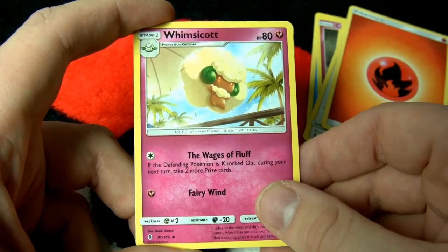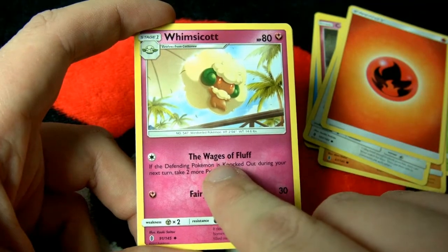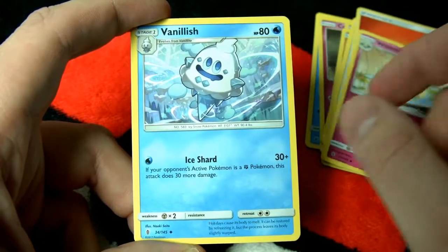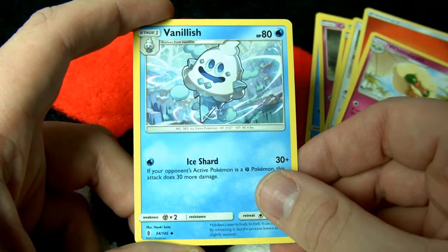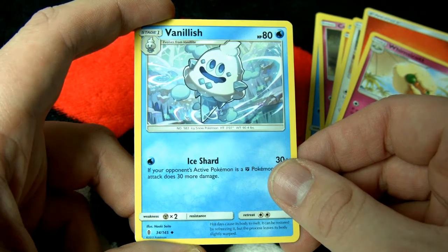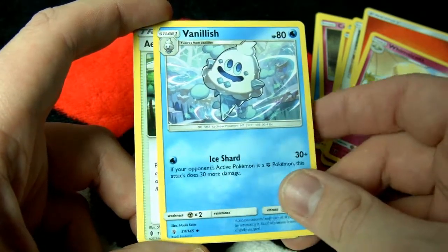Followed up by Whimsicott — 'The Wages of Fluff.' Dude, that sounds like how I get my money — the Wages of Fluff. Here it is: Vanillish, the Icy Snow Pokemon. 'Hot days cause his body to melt. It can be restored by refreezing it, but the process leaves his body slightly warped' — just like real ice cream.